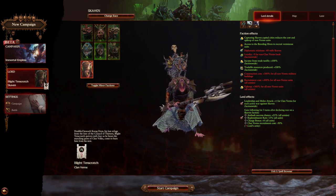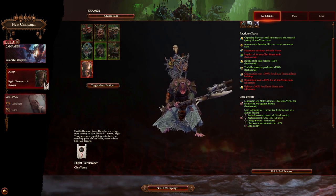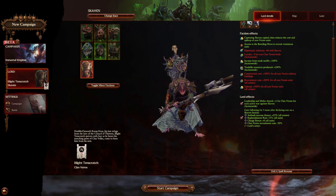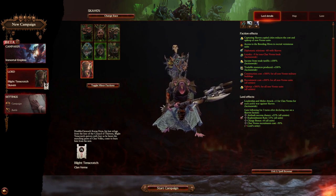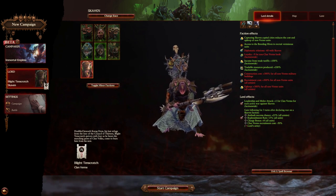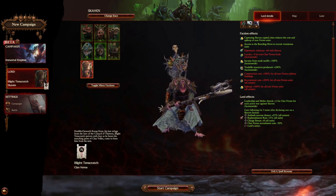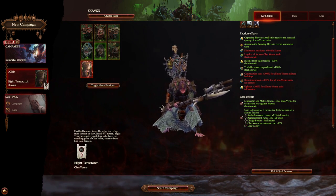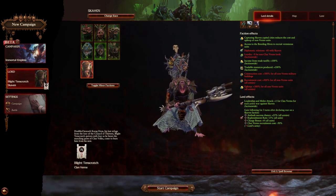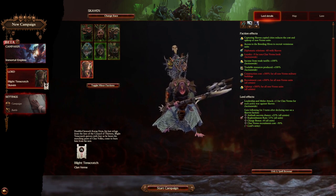Going into the lord effects for this character: leadership and melee attack plus one for clan verm units for each active war against a Skaven faction, faction-wide. Gain following for three turns after declaring war on a Skaven faction. Amber success chance plus 25% for all armies, replenishment rate plus 15% for all units, charge bonus plus eight for all units, and clan verm recruitment costs minus 50% for the lord's army. As you can tell, there are a lot of bonuses — and that's because you're going to need a lot of help at the very beginning.